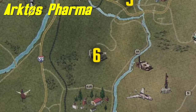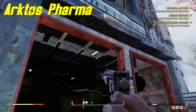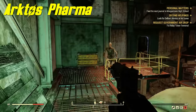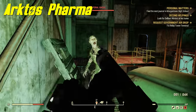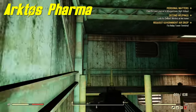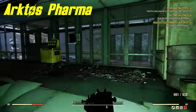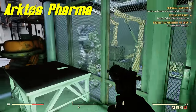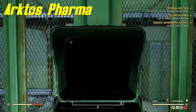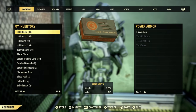Next spot is Arctos Pharma. This power armor is easy to get to — you can come here right after getting out of the vault. There are quite a few ghouls around, so avoid aggroing them all. Go to the loading bay end of the building, kill a couple of ghouls, and you'll find the suit of power armor behind a gate and fence. Hack the nearby computer — it doesn't require any perks — take your power armor and go.